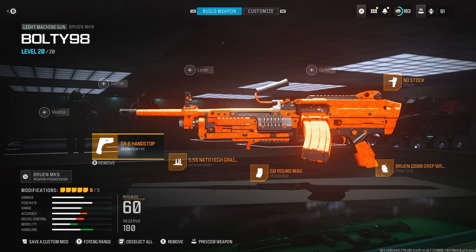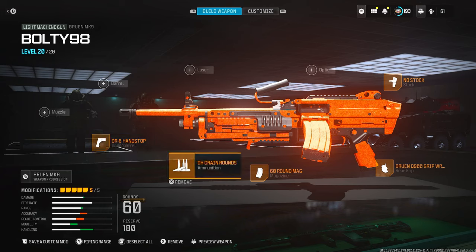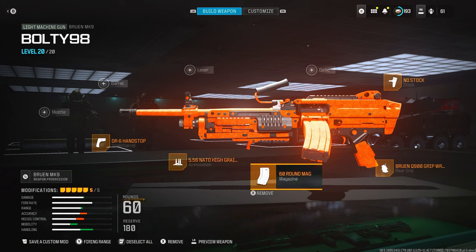When you use this build, you're using the high grain rounds because it does shoot marshmallows in my opinion, so I use this just for extra help. This can be subbed for a muzzle if you want to use a suppressor. We also have the 60 round mag, very helpful when you're trying to build a quick build — highly suggest using this if you're trying to be quick.